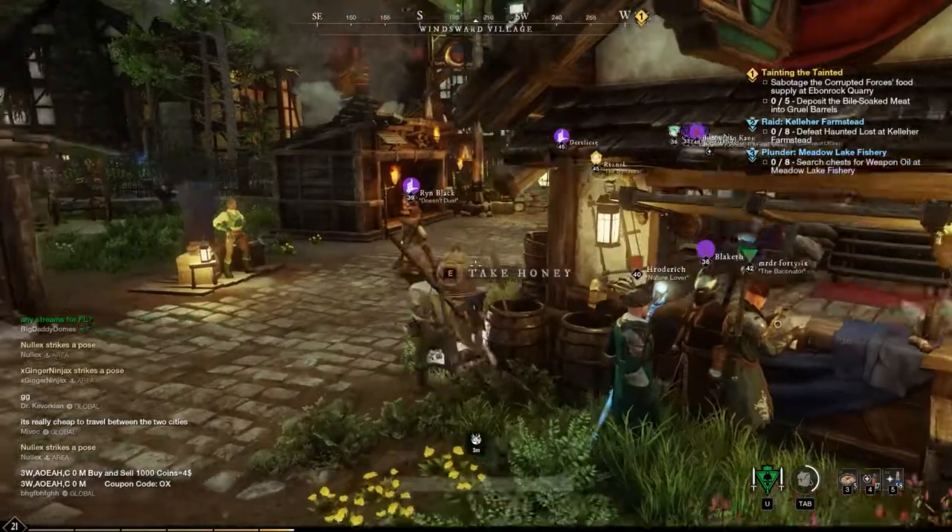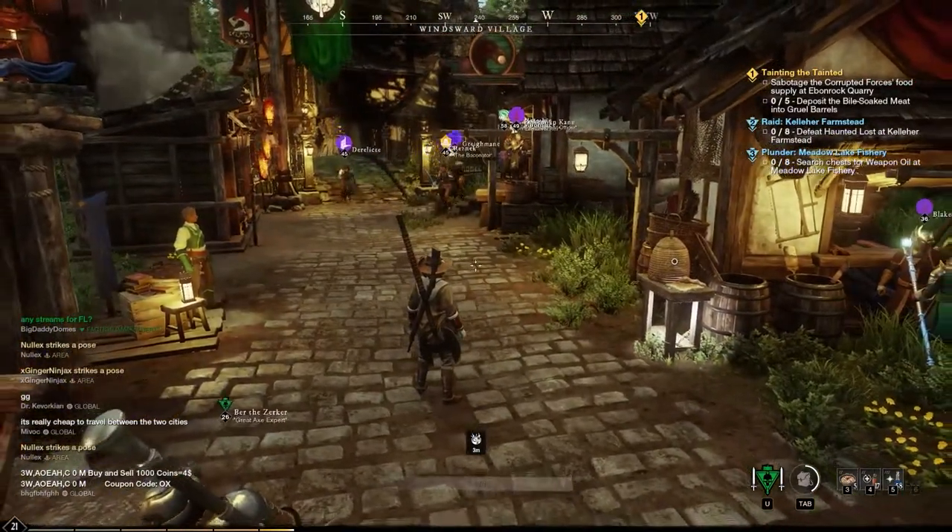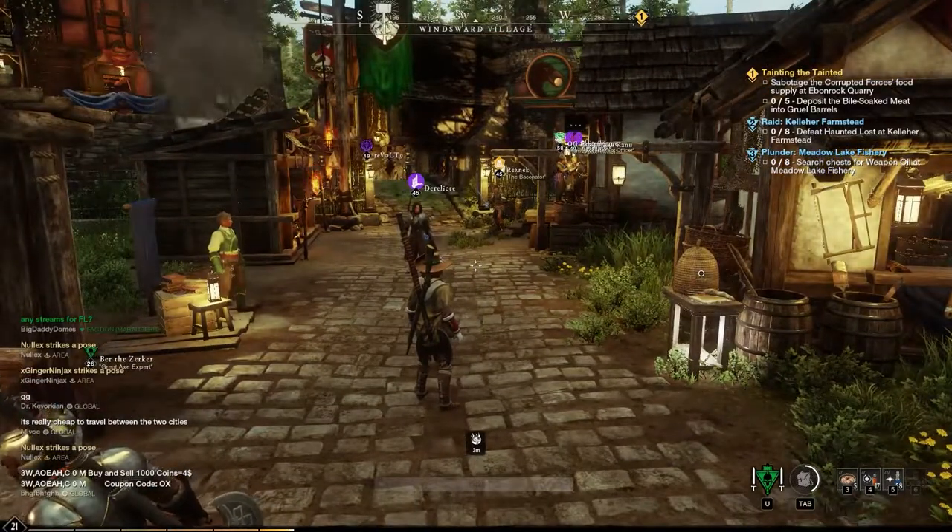Basically what we've done is we put the items up for auction in one city that we want to take to the other city, but instead of transferring them and carrying them, we went to the next city and cancelled the sell order, and they go back in your inventory. This will save you a lot of time, especially if you've got some heavy duty, really valuable stuff. Just another quick tip for you guys — I've got a ton more stuff coming up, stay tuned.